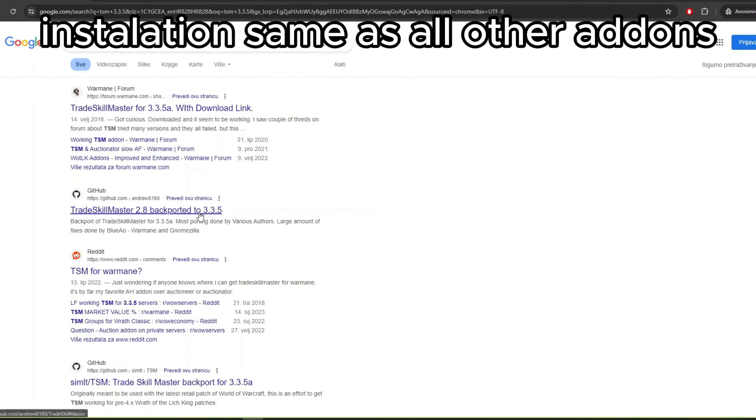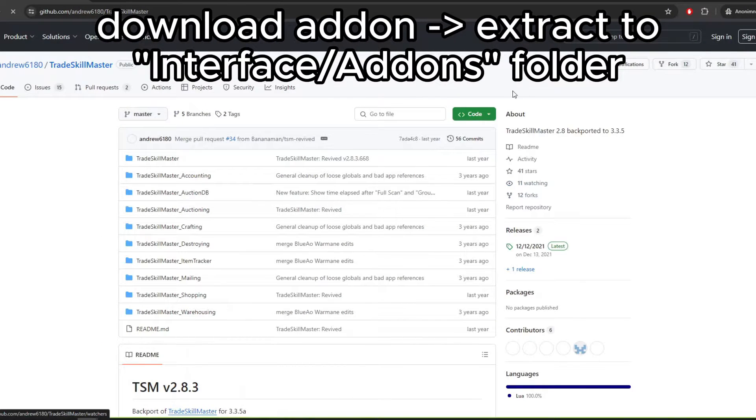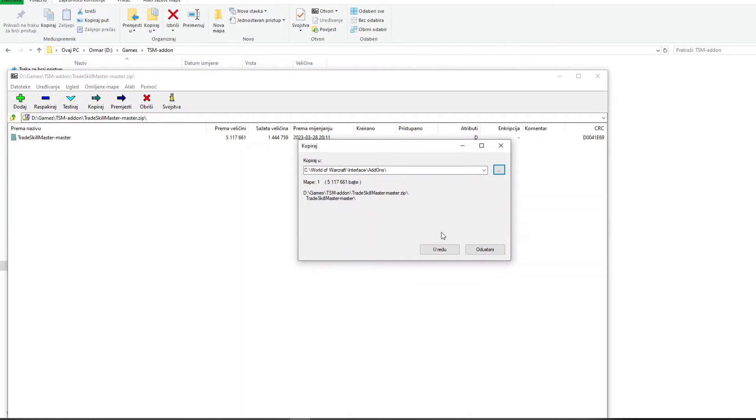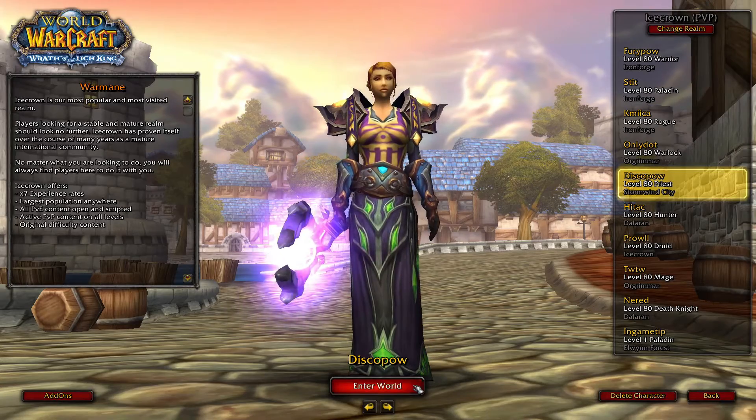First, about how to download and install this addon — the link is in the description. You just download it and extract it into your interface addons path in the WoW installation folder. The only thing left is enabling TSM modules inside the login screen.